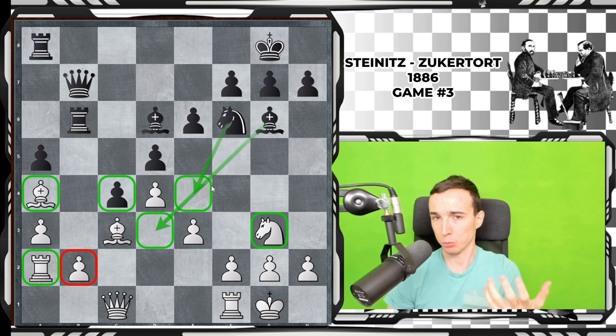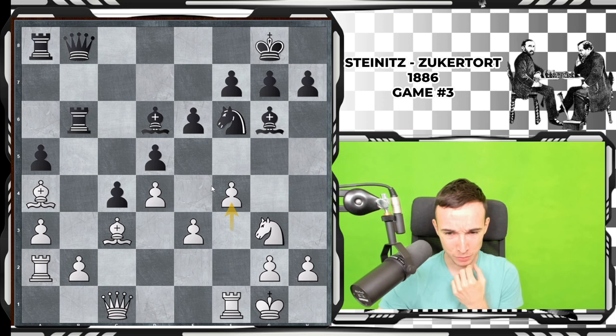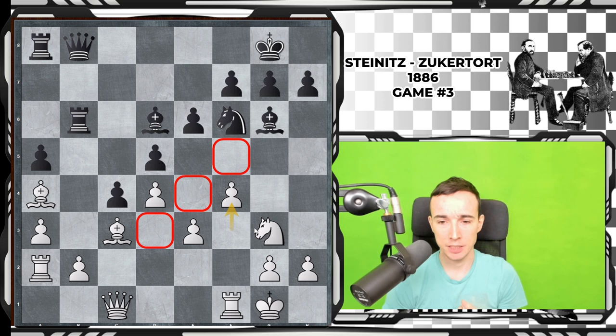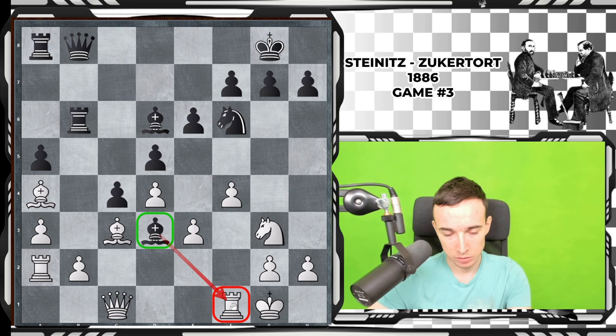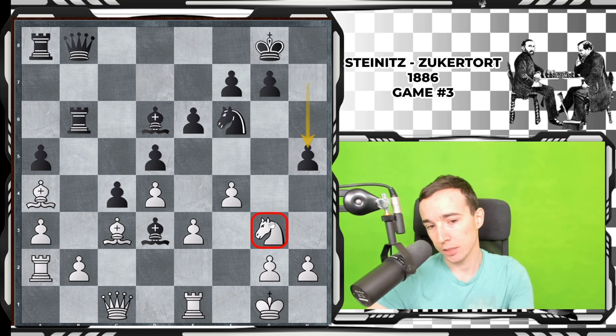F3 was played, Qb8, and now f4 — this is limiting the bishop on d6, but it's a very ugly move because it weakens all the white squares. After Bd3, this bishop is very strong here, influencing and controlling a lot of squares. After Ra1, finally comes the move h5 I was talking about earlier. When the knight is on g3, then h5 and h4 becomes a very strong idea. You want to kick the knight away, maybe even play h3 to open things up — a very typical pattern with the knight on g3.